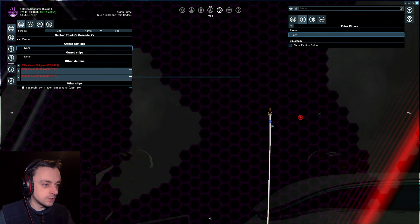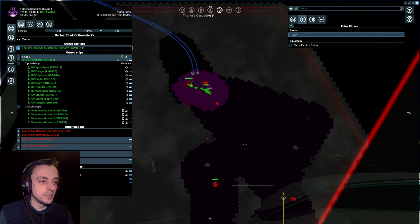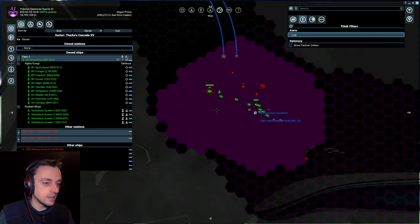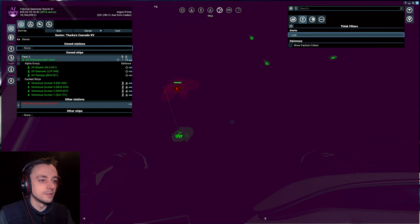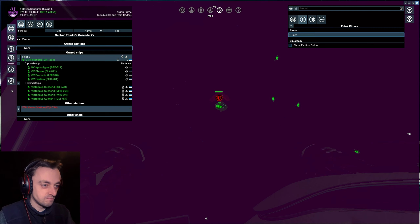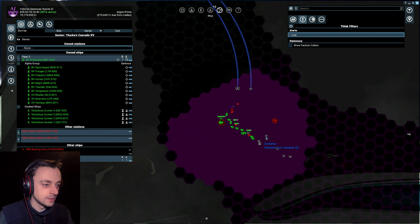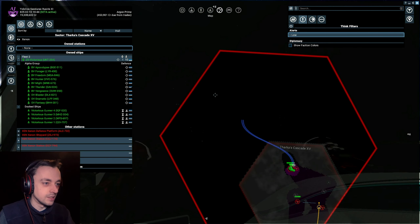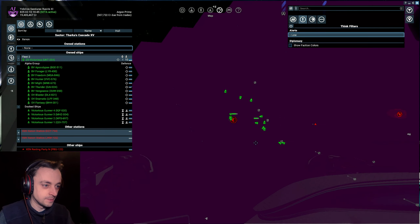People have started to turn up to complete our station - there's already somebody supplying us, brilliant! I just have to hope the Xenon don't go in there and disturb them, but since I've stuck that defense station way out in the middle of nowhere, hopefully that'll help. What type of defense station is this? Oh, it's just one of those corners. How come they get to call that a defense station when we have to have an administration module? Interesting.